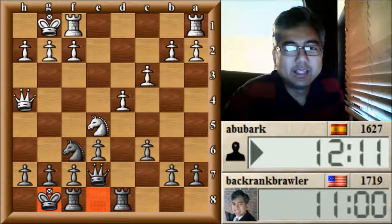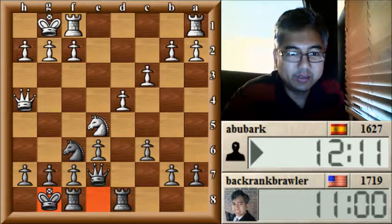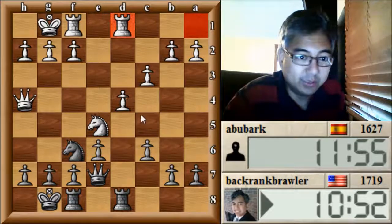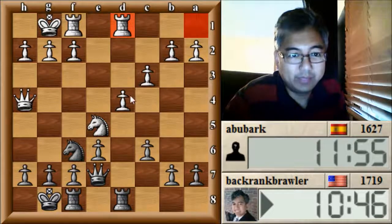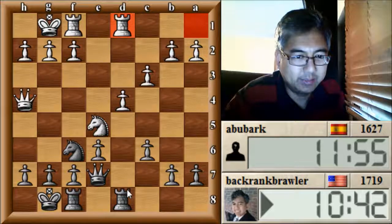The reason I like this Scandinavian is it does have some similar structures to the French, so it's not totally unfamiliar with regard to pawn structure. The big threat here with C5 is that I'm threatening to take here on D4 and perhaps isolating this pawn. Not quite yet, but it could be coming soon.